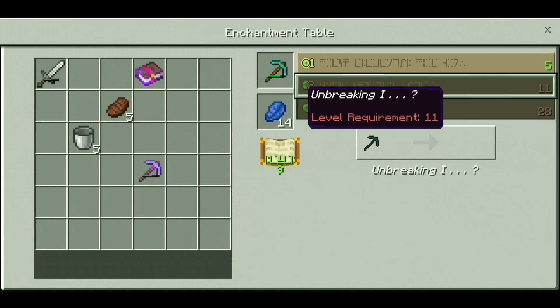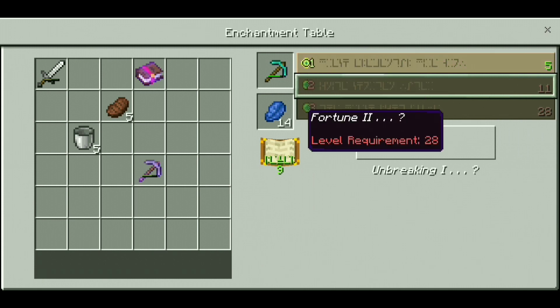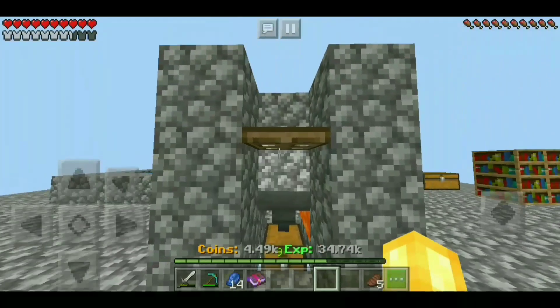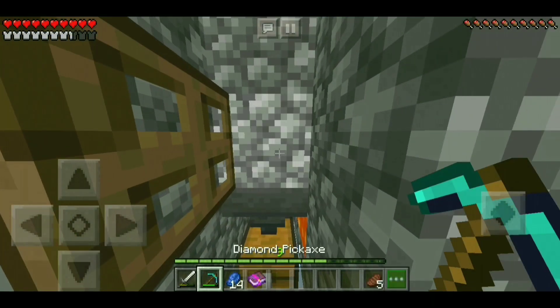We've got Fortune 2 there, but I know we can get Fortune 3 because it popped up earlier and then it disappeared for some reason. So when I mine with Fortune 3, I'll get tons of ores.